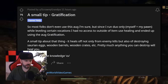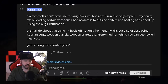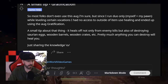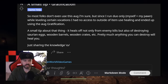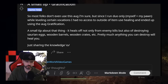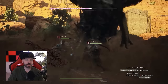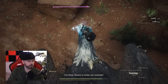This comes from Scrawny Grandpa, who says: most folks don't even use this augmentation, but since they run duo only — just themselves plus their pawn — while leveling certain vocations with no access to healing outside of item use, they ended up using the Gratification augmentation. It heals off not only from enemy kills, but also off destroying Saurian eggs, wooden barrels, wooden crates, etc. Pretty much anything you can destroy will heal you. Just sharing the knowledge — try it out.